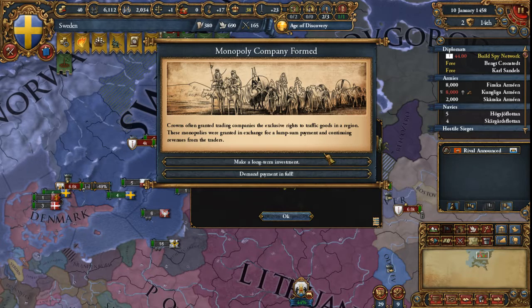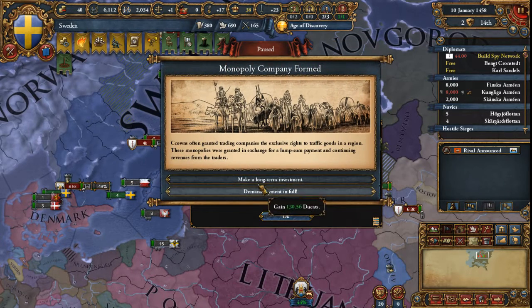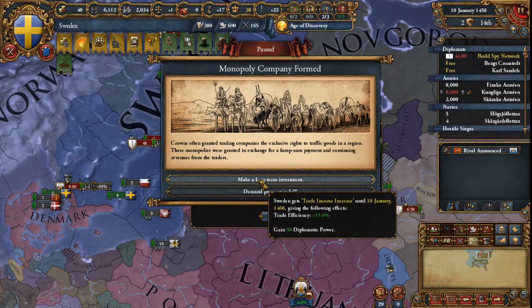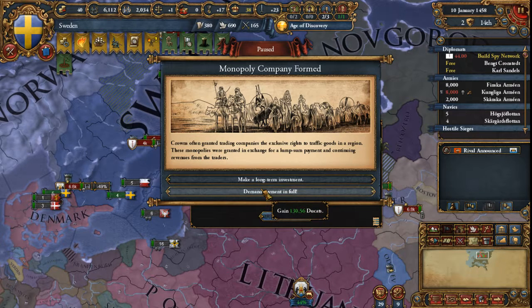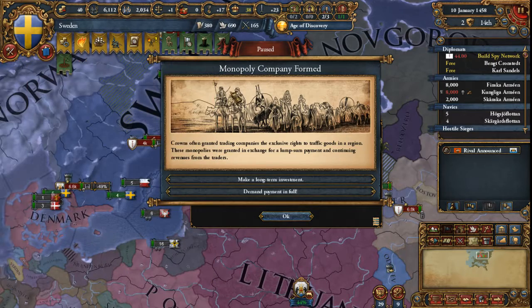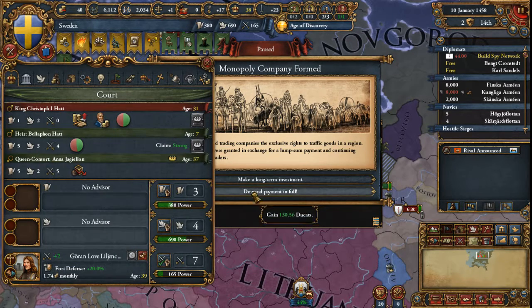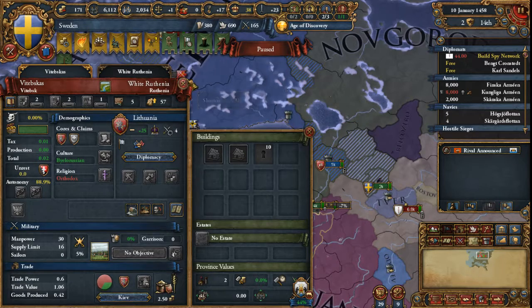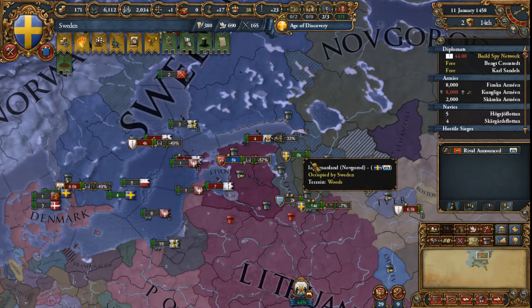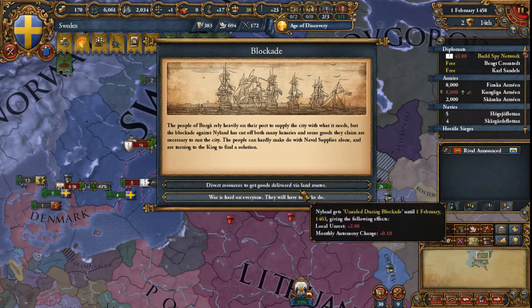This is a really nice event. I don't know what actually triggers it — maybe just having a certain amount of trade income, or maybe it's just random. But I almost always take the trade efficiency because it gives you the monarch points, which is very good. But 130 ducats sounds pretty good when I'm at war and in debt. This might be the better option because of the monarch points, but I think I can't say no to that money right now. It means I don't have to worry so much about trying to squeeze money out of Novgorod, and I can just focus on humiliating him and taking land.